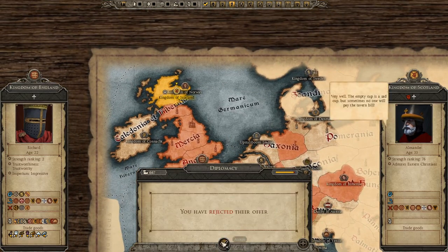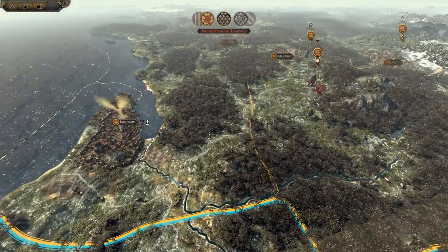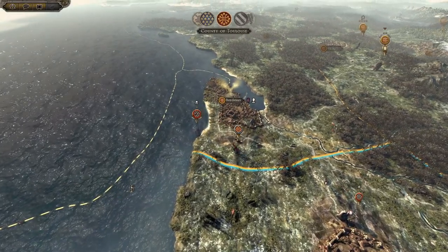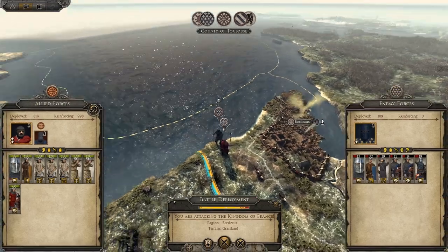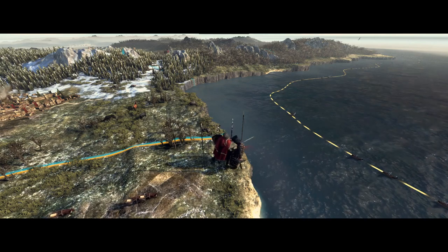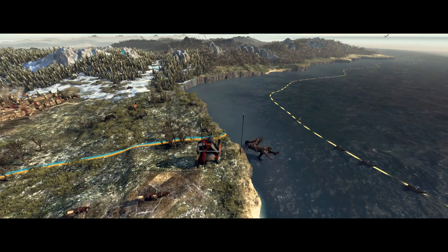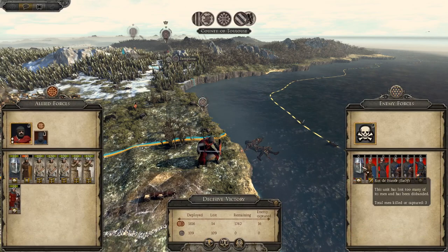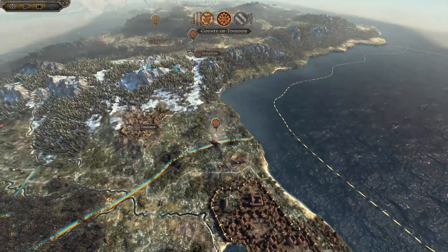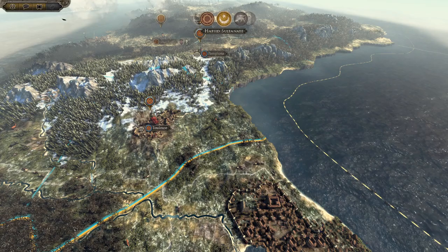Scotland wants peace - that's not happening. France is going to do some damage to Toulouse, but I'm chasing the French army down and it looks like it's going to get destroyed. There we go - the French army is dead. That might be the king's army - yes, that's the king. Just execute.